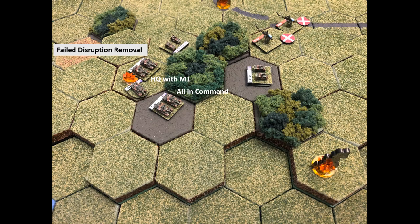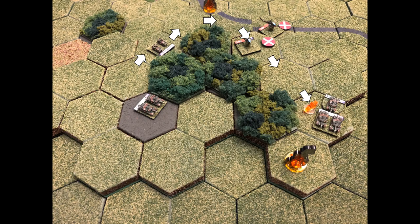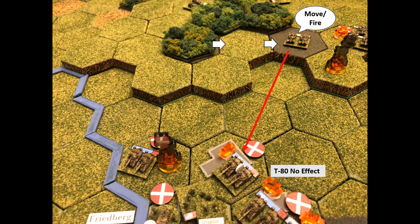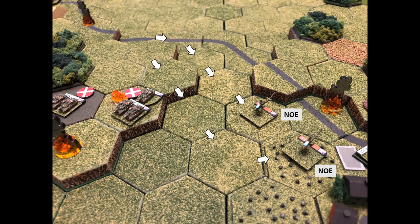Charlie Company activates — fails to remove the disruption on the M1, but headquarters moves to the other M1 since the disrupted one has been stuck for three or four turns. The M113 moves out and captures objective A. The disrupted M1 moves around the north edge of the woods. The last M1 takes a moving fire shot into the woods at the T-80 for no effect. The Cobras fly nap-of-the-earth around to cover the infantry occupying objective A and hopefully get shots at T-80s from the rear.